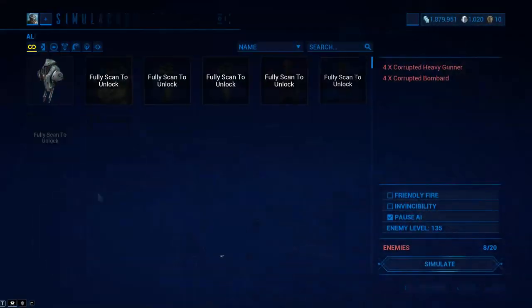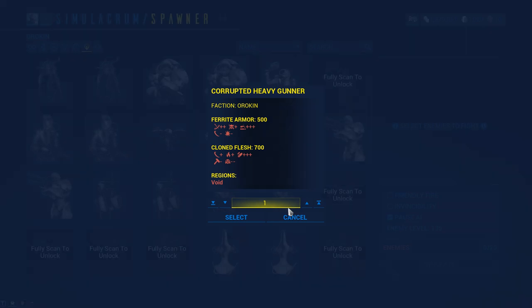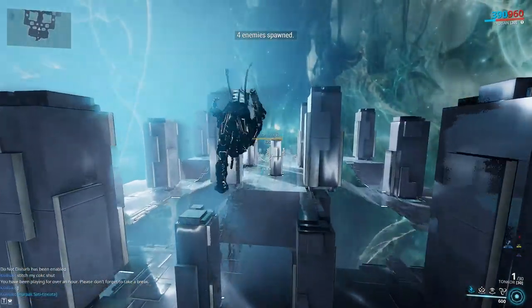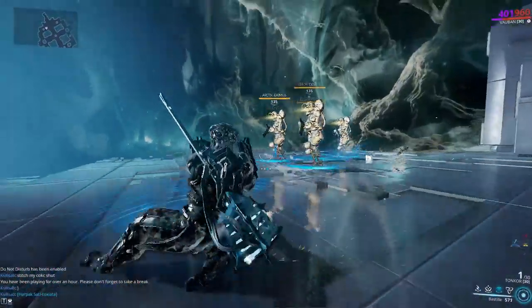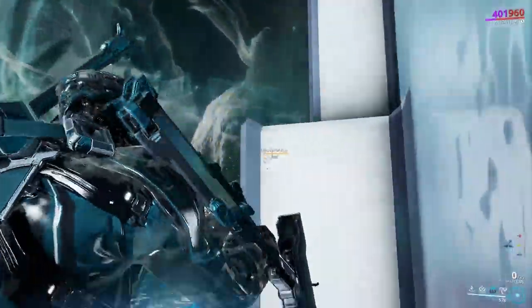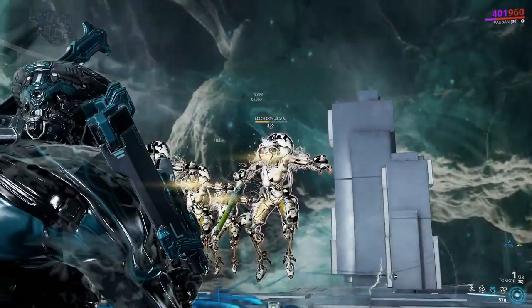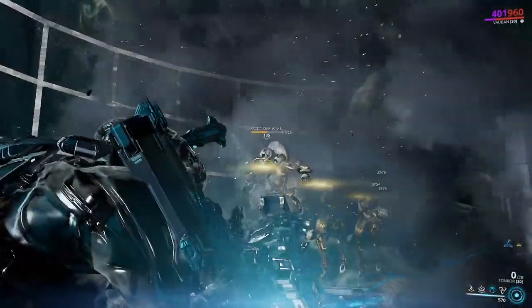I'm gonna simulate some Leech Eximus units and we're gonna see the bleed procs on those dudes. I'm even gonna Bastille them because that makes it really easy to see their bleed procs, and it's gonna increase the potency of the bleed procs. One is 82,000 damage — that's pretty good. I kinda like that.